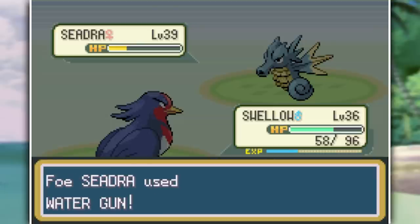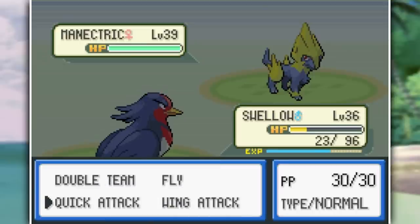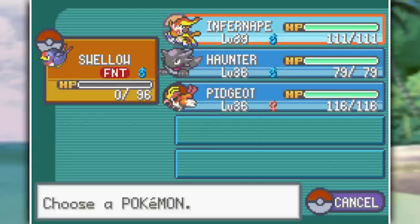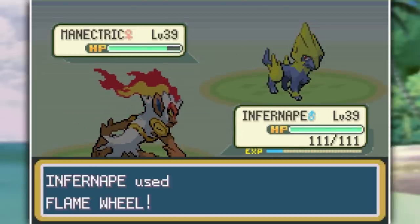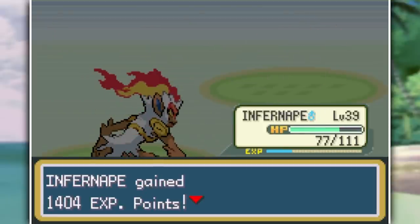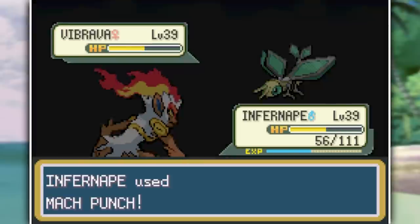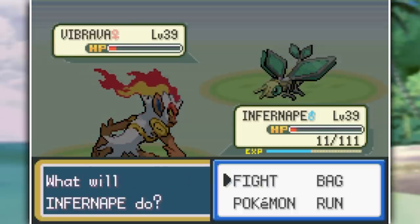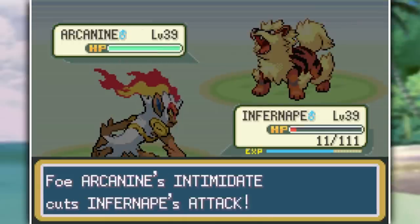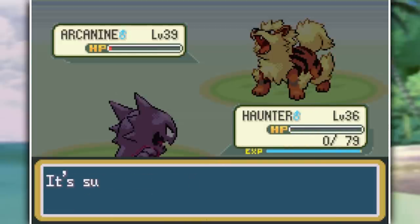Maybe it's because I chose the evil option by helping Team Rocket — maybe choosing differently would give more events. But I still feel they should have been built into the game itself so it doesn't feel as empty. Anyway, let's get into the fight with Elise. She's buffed up her team with a Seadra, Manectric, Vibrava, and starter Pokemon Arcanine. Seadra goes down easily with Fly and Wing Attack from Swellow, but Manectric takes out my Swellow. Infernape takes out the next two with Flame Wheels and Vibrava with Mach Punches, but Arcanine is a bit too strong — though one Rock Slide does decent damage.